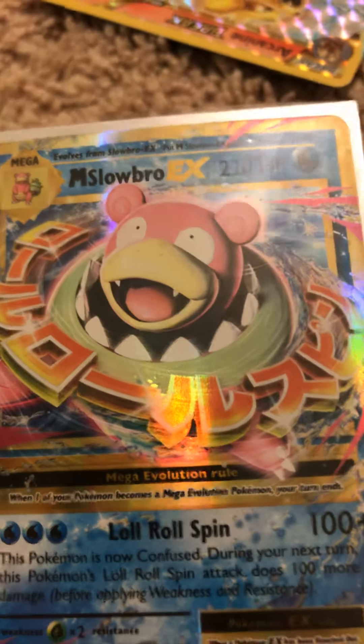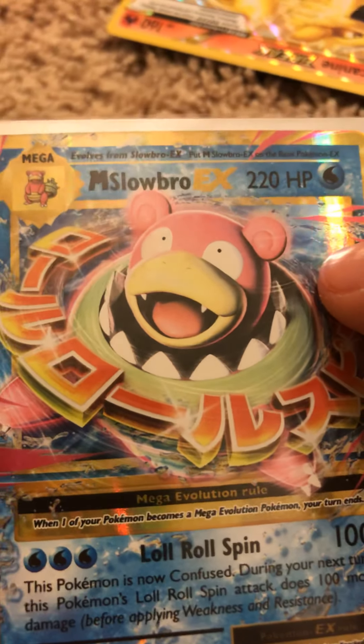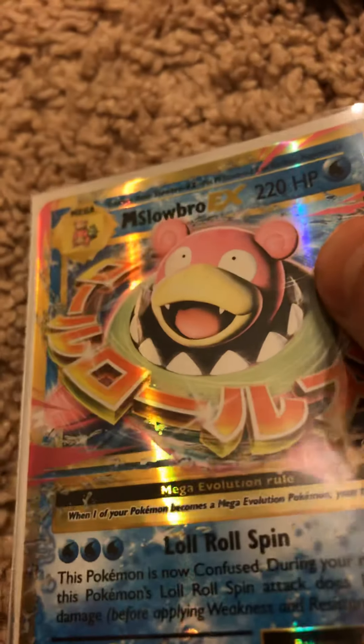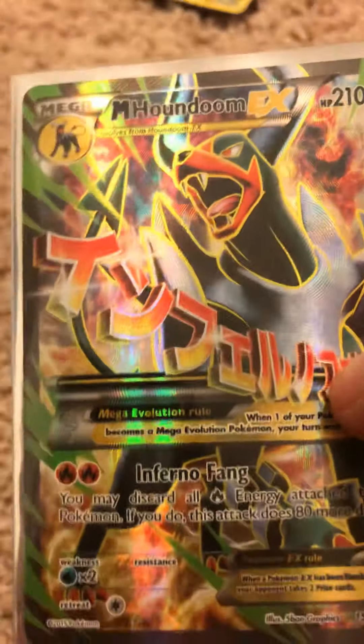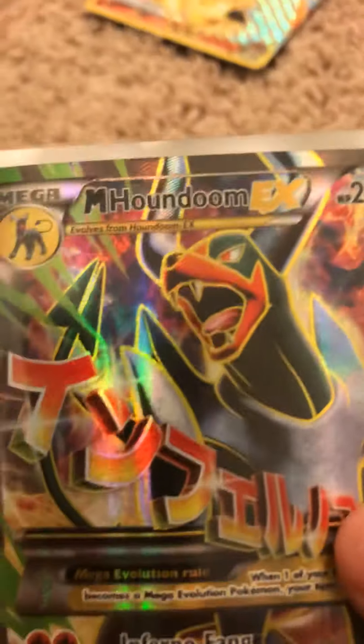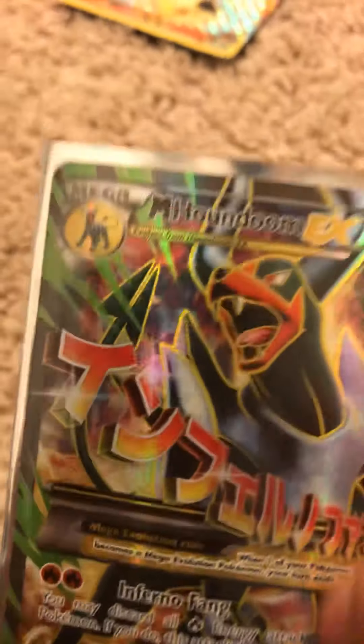I'll save this one for last. We're gonna move on to our GXs, y'all. We got Mega Slowbro EX. I think I traded this one with one of my friends before, back in the old days — or I think I pulled it, I'm not sure. That's a Mega Slowbro EX. And then we got our Mega Houndoom EX Full Art — our first Full Art, actually about our third Full Art besides the Secret Rare Volcanion. So that's another GX.